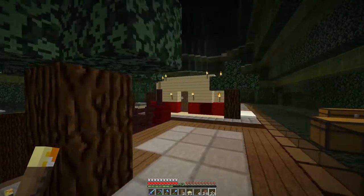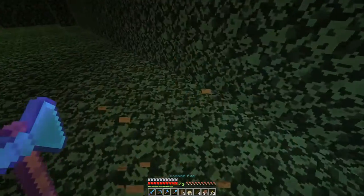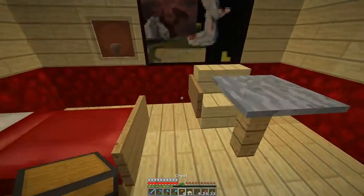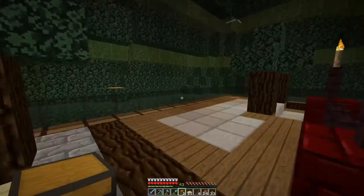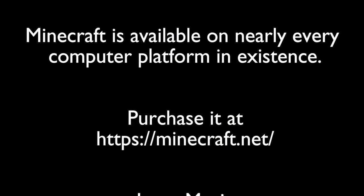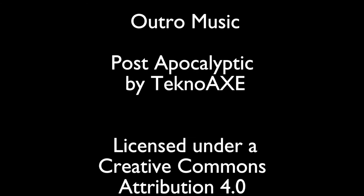We come up here and we have our sleeping quarters — so we're good on that. Let's just pick up all this garbage. I think I'm going to leave a couple of chests there — nothing in them but I'll use them. So now we need to go down to work on the first floor, and then we should be done.